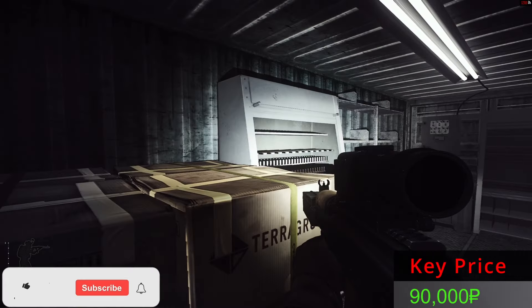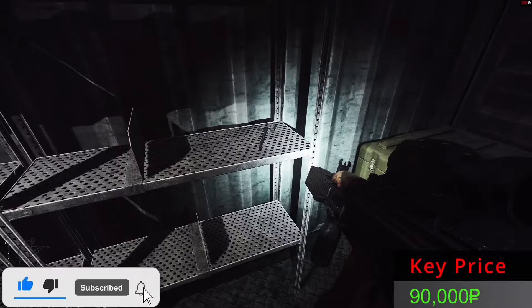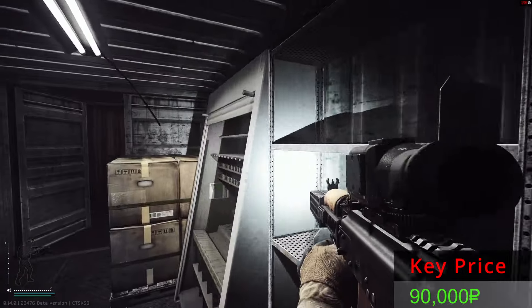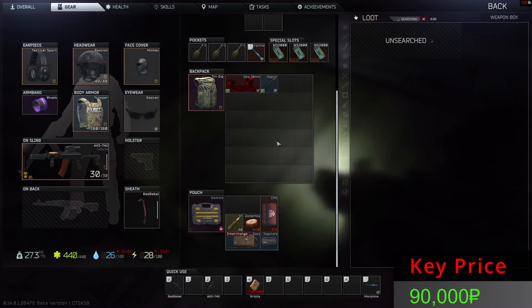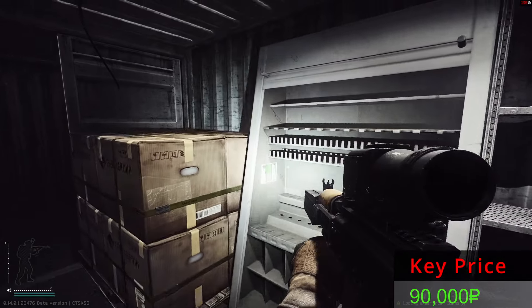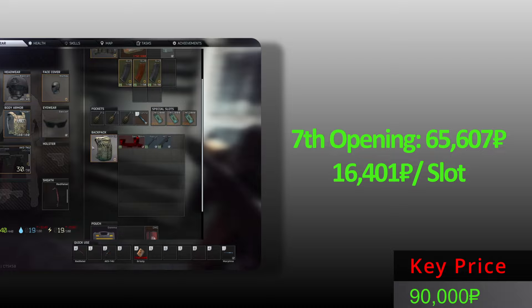Lucky number 7 — let's see what we have in here. A few weapon parts, nothing too shabby. What about the box? The Raptor is not there. That's all? Holy moly, bad opening. Lucky number 7 was not the outcome that we wanted — only this.